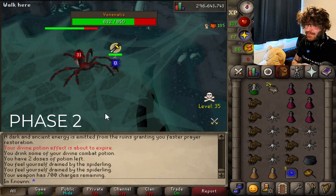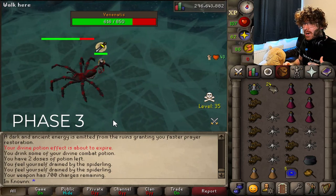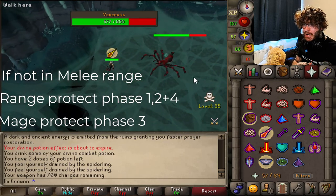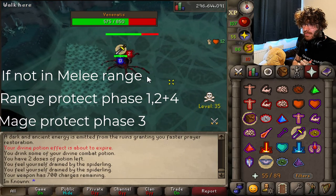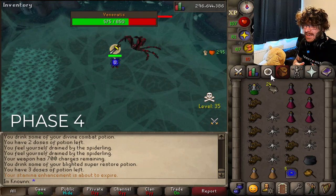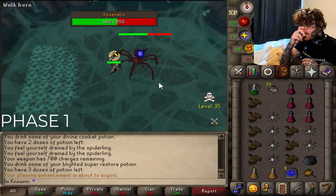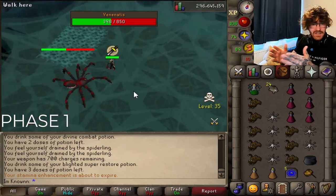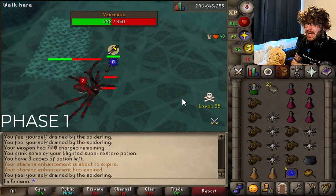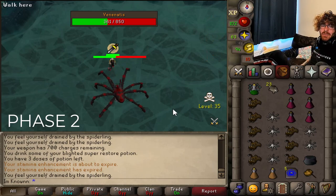Phase two — again, we do nothing as stated. Just chill and make sure you try and hit. Phase three is the big one. He's done a bad positioning. It's always going to be mage attacks on phase three, and range attacks on phases one, two, and four. For the web phase, try and get yourself in a good position because the web is a lot bigger than that — it's like an eight by eight tile. Put your feet up for phase two, do you know what I mean?